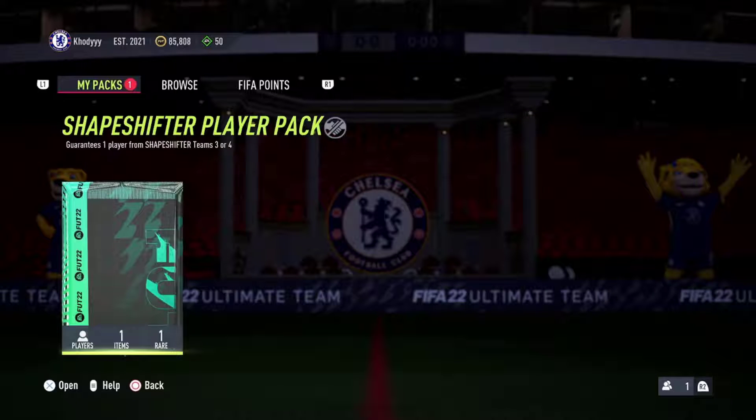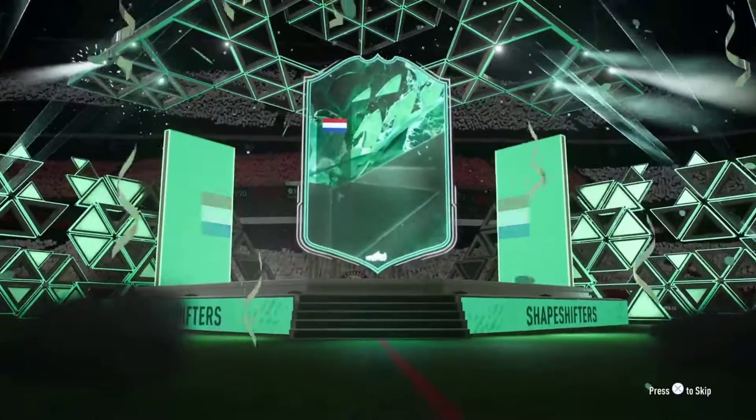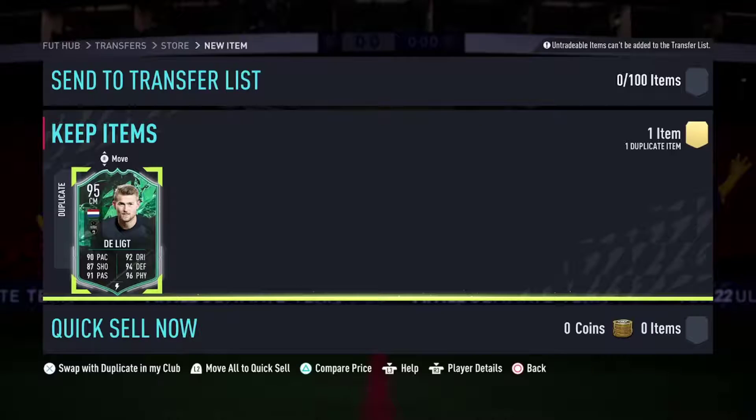Here we go, opening the shapeshifter pack right now — come on, be Ronaldo, we want the Portuguese flag. Portuguese... oh no. So yeah, we already have Delict. I'm not gonna lie, I feel like this player is guaranteed to be Delict packed. I'm gonna go throw him into an SBC, I'll be right back.